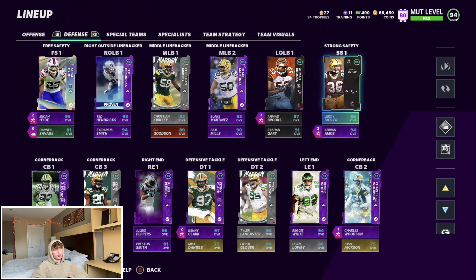At strong safety we got Leroy Butler backed up by Adrian Amos. Amos could definitely be getting an upgrade soon too — he had a really good year, super underrated, like no one really talks about him in top safety in the league conversations. But he's got to be up there, like top five, top eight — a really good underrated player who should be getting an upgrade soon.